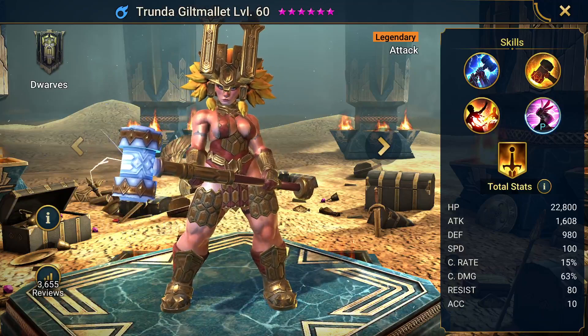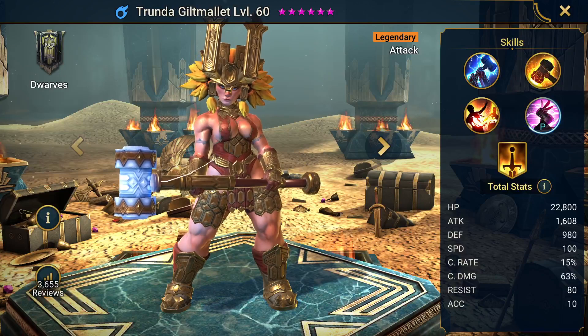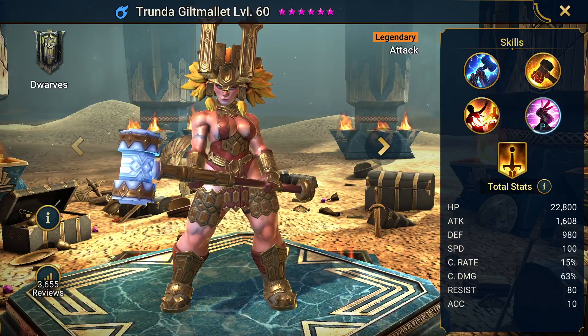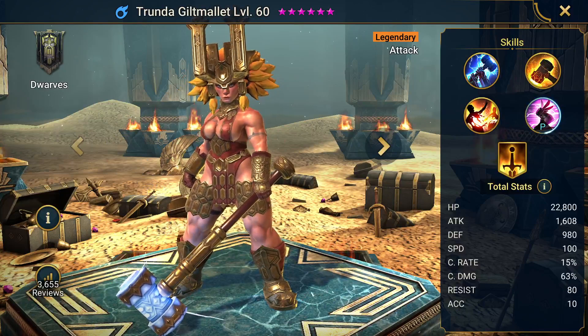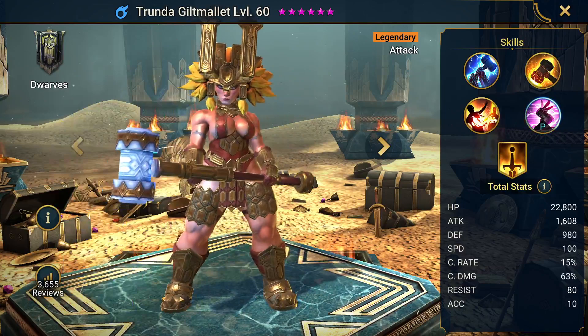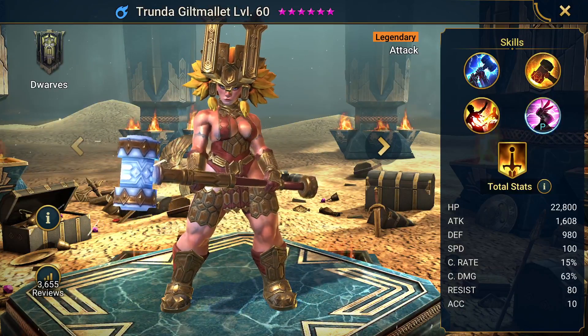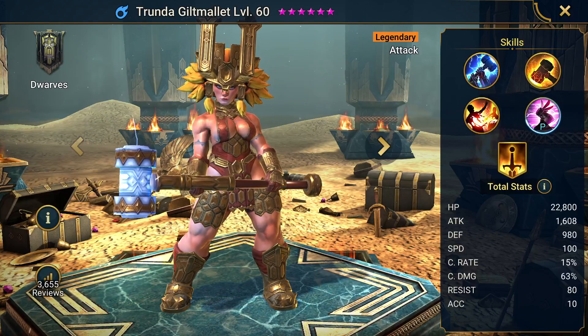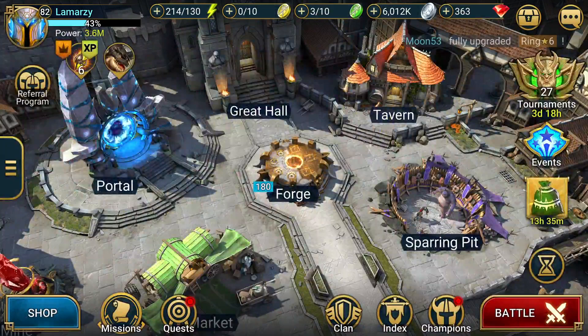If you've been watching Twitch in the past three or four days, you may have noticed someone by the name of Painseer, whose stream title was basically 'Trunda or Bankruptcy.' It nearly came to that point for him because it took him four days and over 200,000 gems to get a Trunda. He did it, but you couldn't even tell by his face because he did not seem too happy by the time he actually got it.